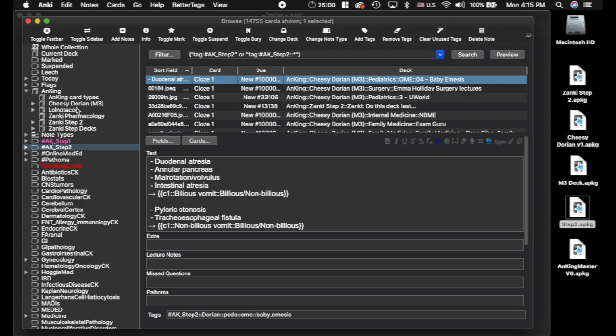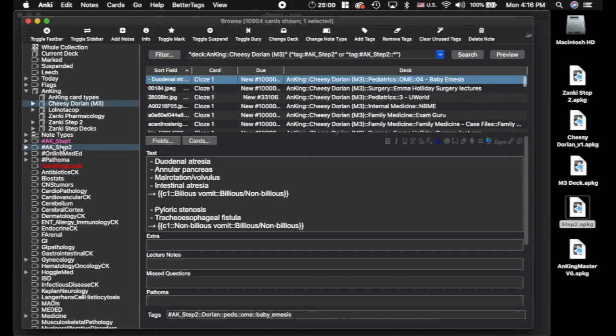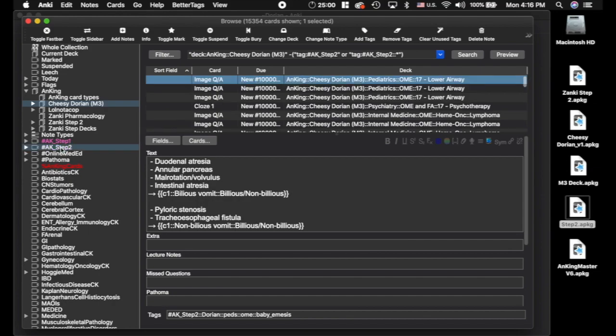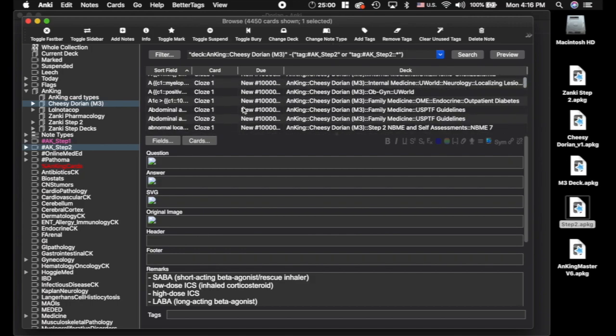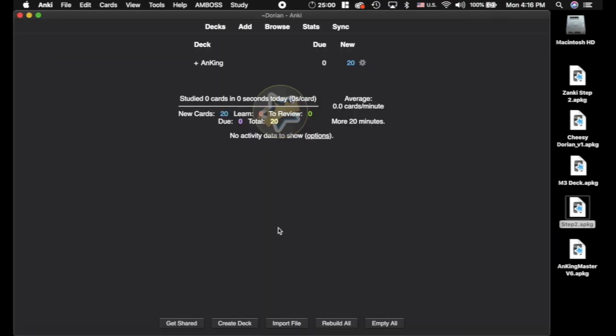Now, the way to figure out which ones are in your Dorian deck that Cheesy Dorian did not include is to click on the Cheesy Dorian deck and then Command or Control click on the Step 2 tag — that gives you the 10,000 cards that are included. If you want to find all the ones that are not included, click on the Cheesy Dorian deck and then Command or Control plus Alt click on Step 2 — those 4,000 cards are going to be ignored. You can delete them, flag them, or do whatever you want with them. That is how you update to this deck from Dorian. Next I'm going to show you how to do it with Cheesy Dorian.